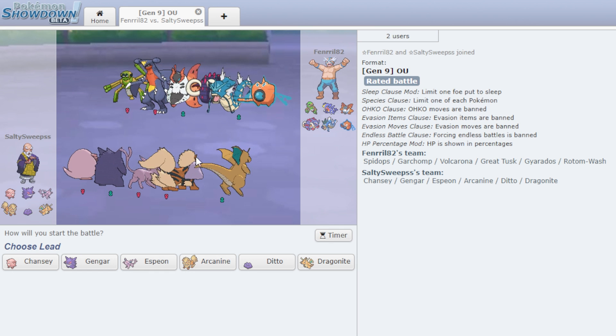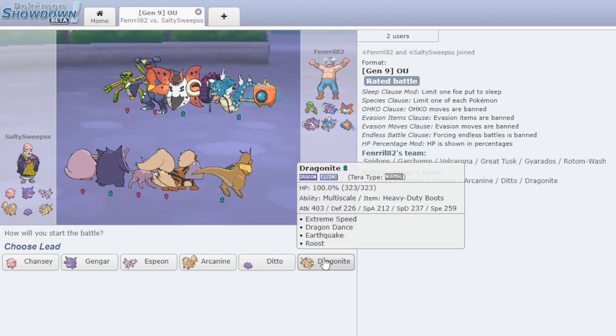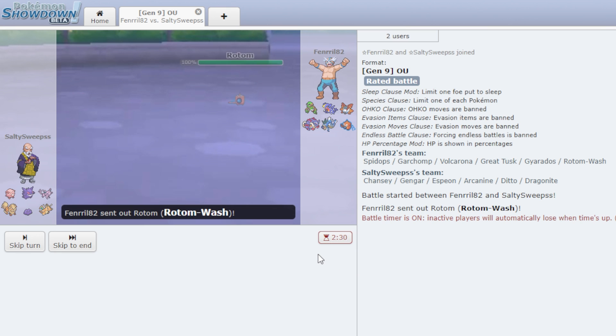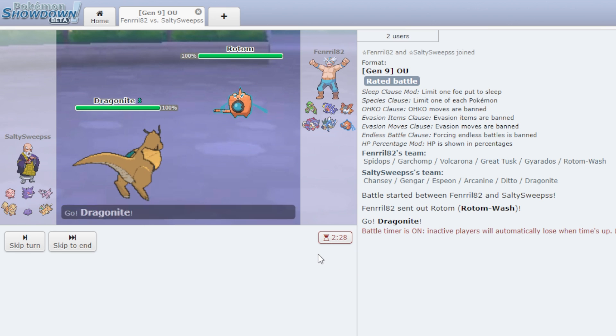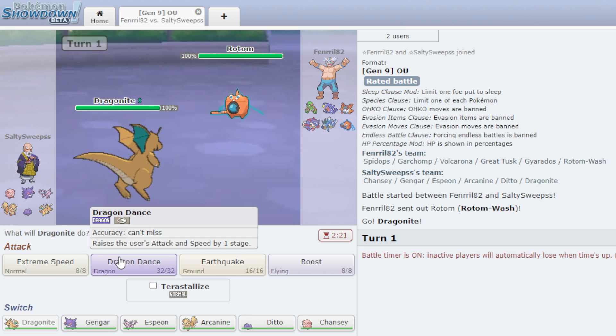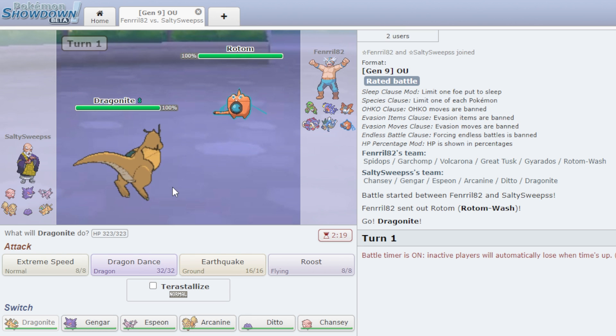Second battle — I know he's going to lead Spidops, no one ever brings Spidops and doesn't lead it. I go Dragonite to get Dragon Dance and... I'm wrong. He has Thunder Wave, which is rough.